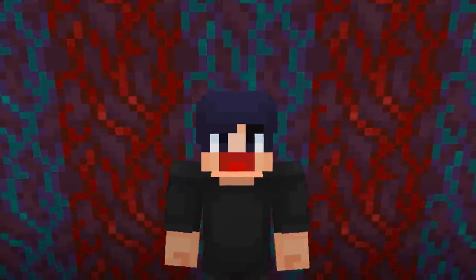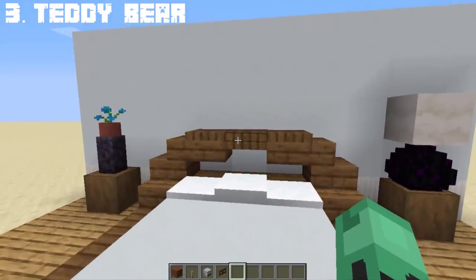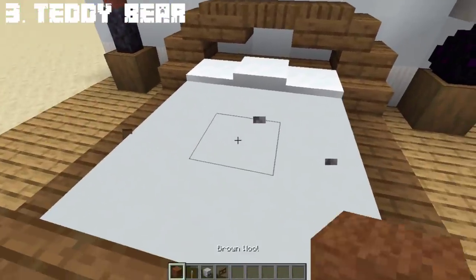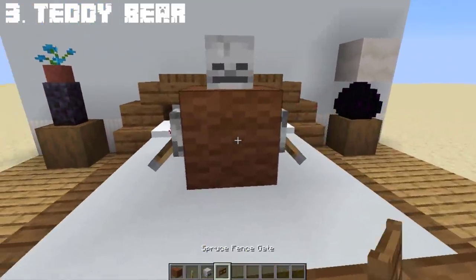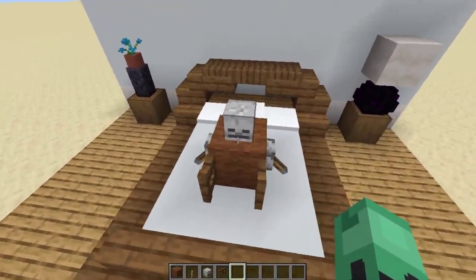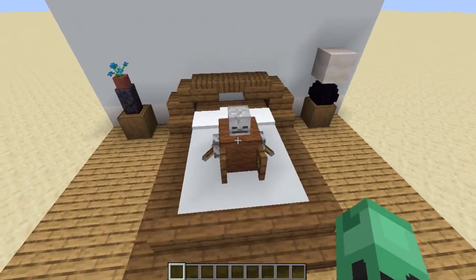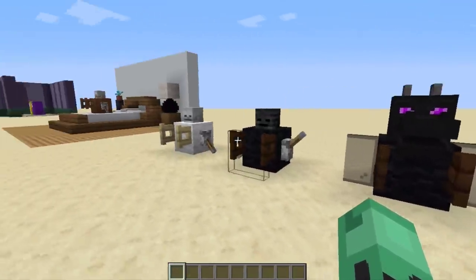Let's now do the third secret build: a cute, cuddly teddy bear. To make the teddy bear, you'll be needing a skull, a lever, and a fence. For the body, I chose wool because teddy bears are meant to be soft, just like wool, and a spruce fence for his feet. Now we have a cute little teddy bear. Before we proceed, I just have to show you some teddy bear designs that I made — 4 types you can possibly create.